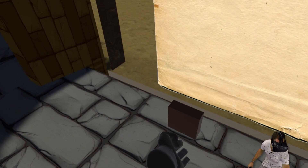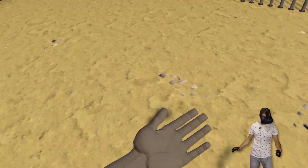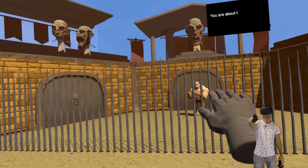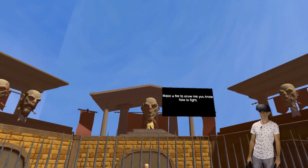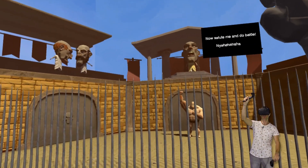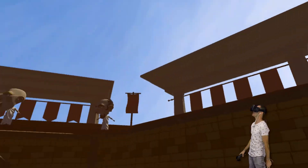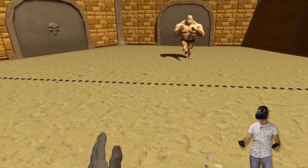Oh, we get to fight a peasant slave. Here we go. Let's do this. Where's my weapon? If you haven't seen this game before, I mean, you've probably been under a rock. But basically, it's quite bloody. And I have to fight that guy right over there. Make a fist to show me how to fight. I can do this with my fist. We're going to punch that guy square in the face in a minute. Look at all these guys with their big heads. It's got this weird kind of Monty Python kind of feel to it.